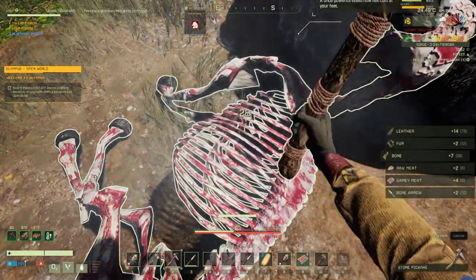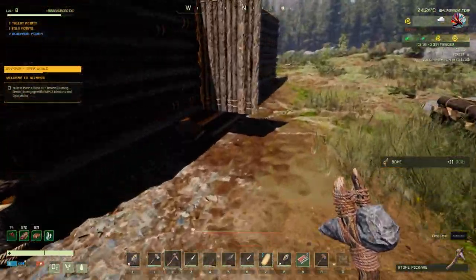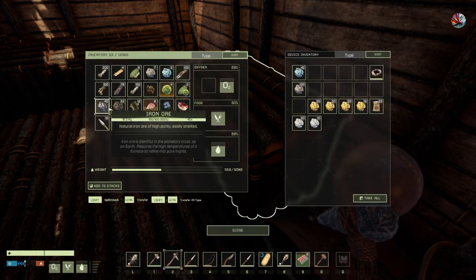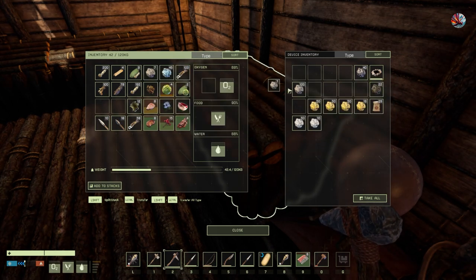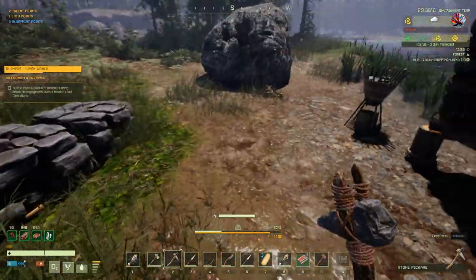I'll take everything that I can at the minute. Oh, my inventory is full. That's iron, that's coal — you're useful, you can go in there; the iron can go in there. So can the oxide — actually I need to keep some oxide on me because I need to refill that.